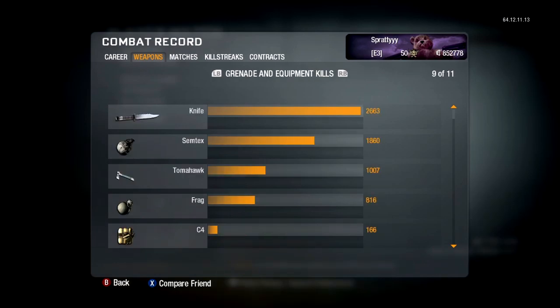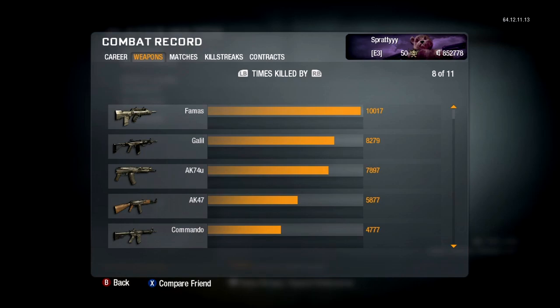Looking at times killed by weapon — obviously the top three are the FAMAS, Galil, and AK. Use a different gun for a change, jeez.